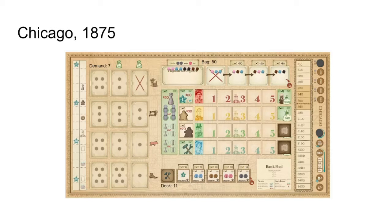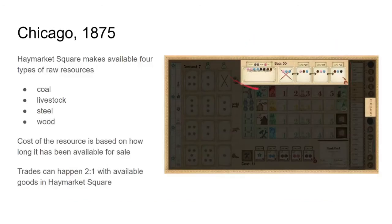This is the Chicago we'll be looking at over the course of about 50 years while we play the game. Probably the most important part of Chicago is going to be Haymarket Square, up here on the board. It'll make available four types of raw resources: coal (black), livestock (pink), steel (blue), and wood (brown). The cost of the resource is based on how long it's been available for sale — cheaper at $10 over here, more expensive at $30 when it first becomes available. Trades can happen two-for-one in Haymarket Square — two of the same goods traded for one of another.